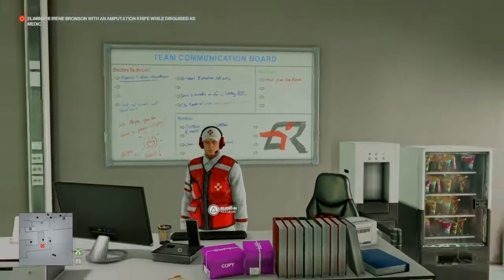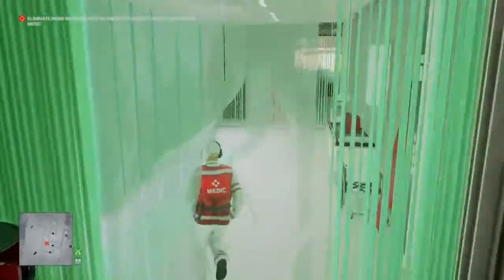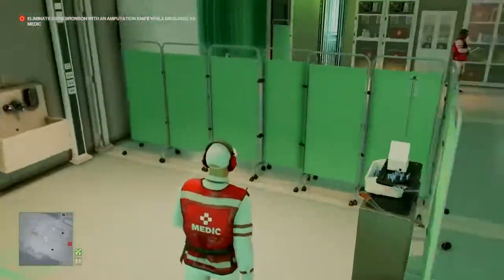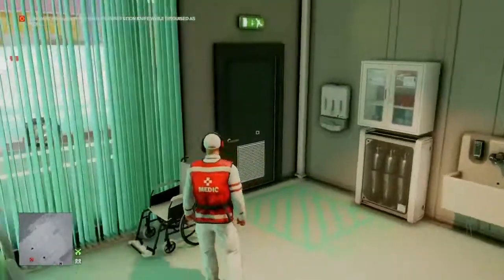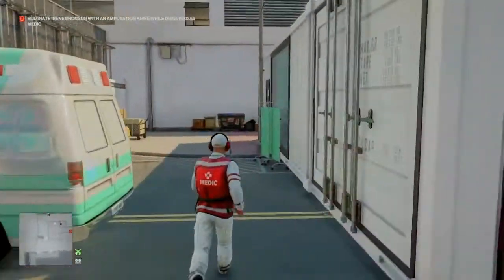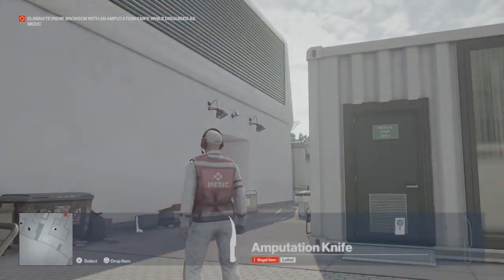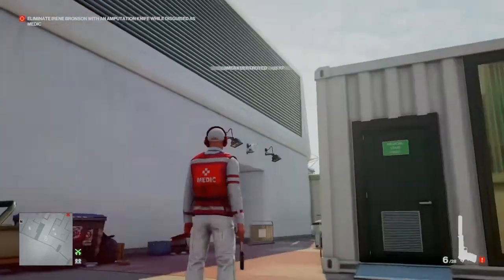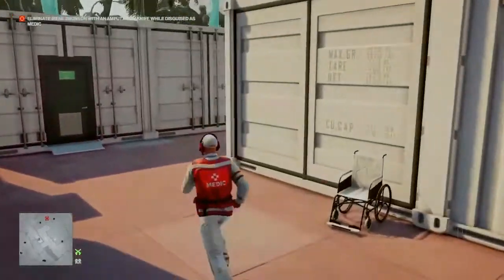Right from the start we are going to break our blend spot, make our way in to see the doctor, veer off to our left so that he doesn't spot us because he is an enforcer, and just behind the curtain rail we will find the amputation knife. We can then exit the medical centre around to our right and pull out our silenced pistol to take out the camera above the pit garage entrances.